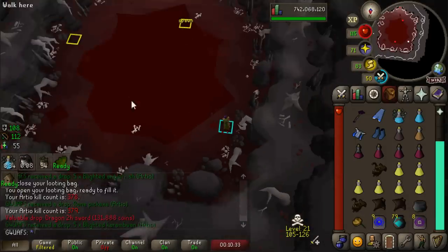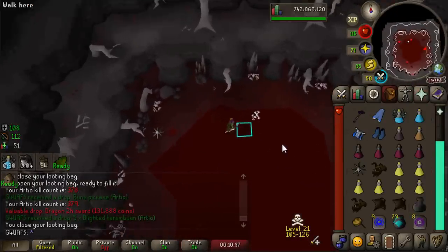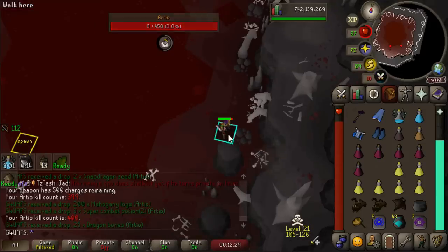Wait - that's a Dragon Two-handed Sword, the coolest drop of all time. I didn't even get to see it. We'll have to open the looting bag to check it. It looks so cute. 400 kill count at RTO!